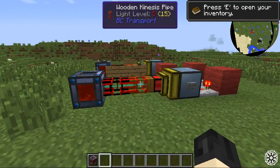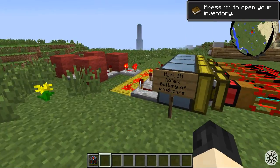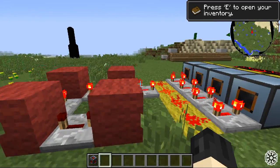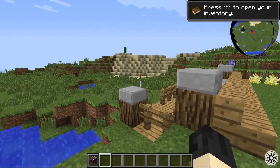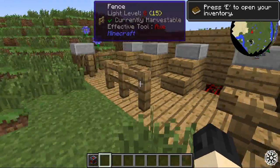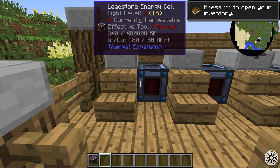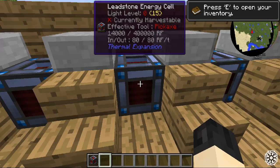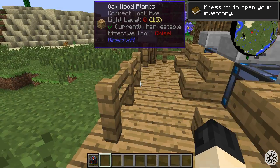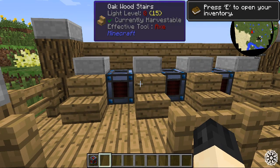All of the designs are one block tall and can be easily hidden underground, so they don't become an eyesore — which I have a representation of over here. Over here you would place the cells in the slots over the kinesis pipes and they would receive power over time and charge. This would make a charging station, and a relatively nice looking one in my opinion, though I did throw this together for the video.